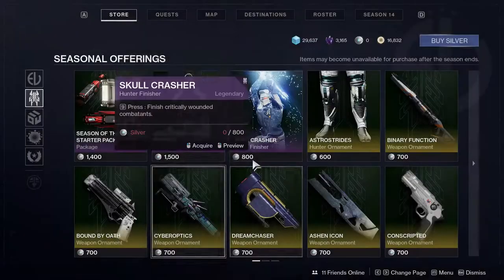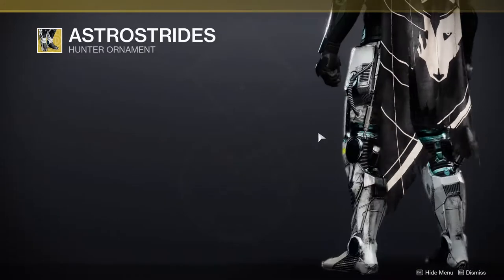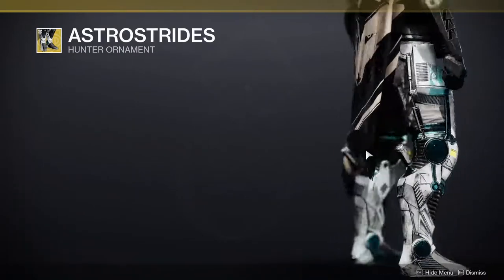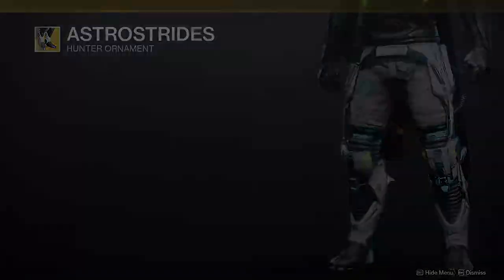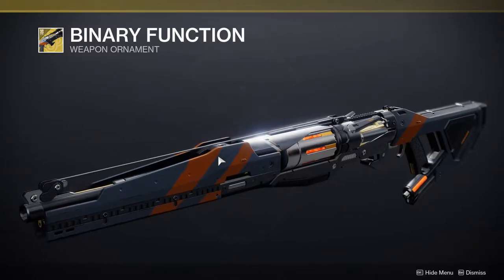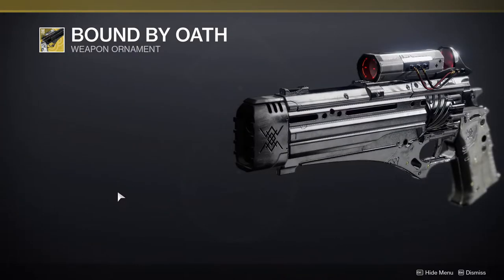Skull Crusher looks really cool — I wouldn't say it's worth eight dollars but that's just me. For Hunters we're getting the Astro Sides, which look freaking cool. I am so hyped for these, I cannot wait for them to come out in the Eververse store. The first ornament is going to be Binary Function, which is kind of boring looking, not gonna lie.